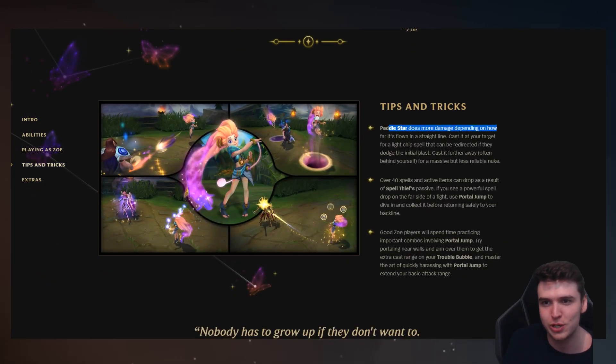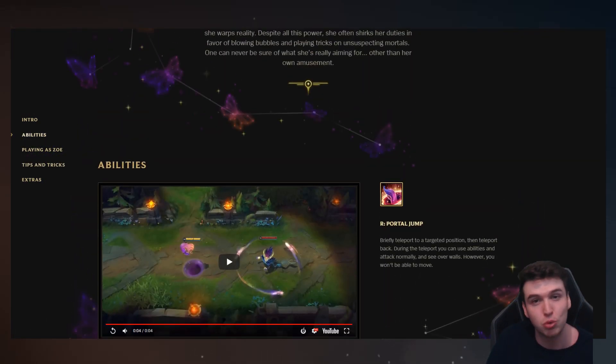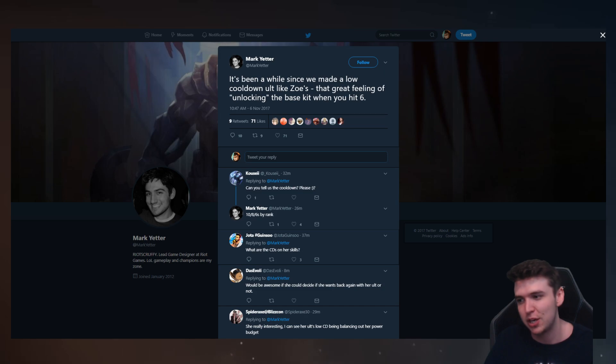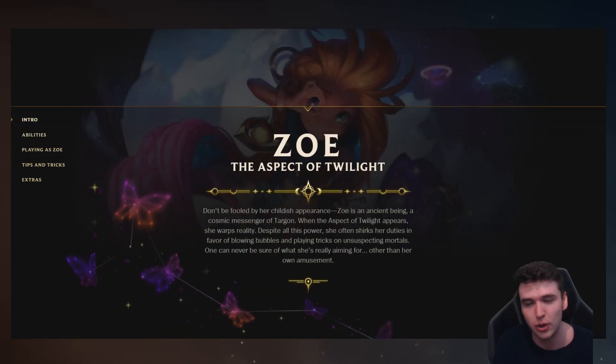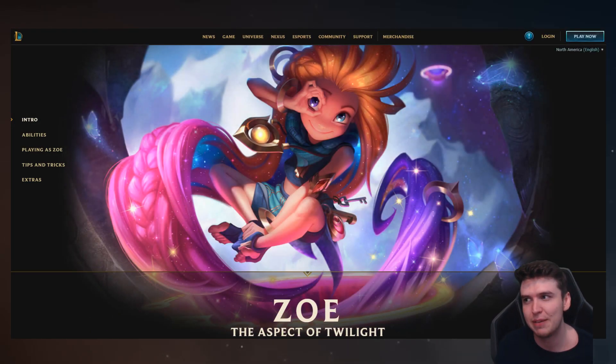Looking at tips and tricks: the Q range mechanic is basically how the old Nidalee spear works — the further away, the more damage. You actually have over 40 spells and active items that can drop as a result of her W, which is pretty ridiculous. Her portal jump is really going to unlock the rest of her kit. This tweet is honestly the reason I made this video — she's going to have a 4 second ultimate at rank 3, level 16, which is absolutely crazy. Let me know what you think now that we know her proper kit.